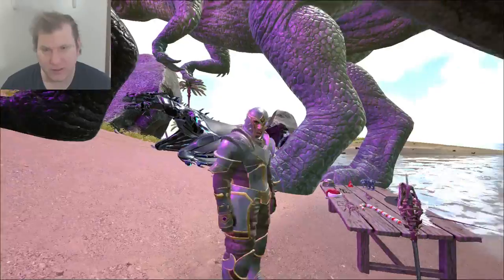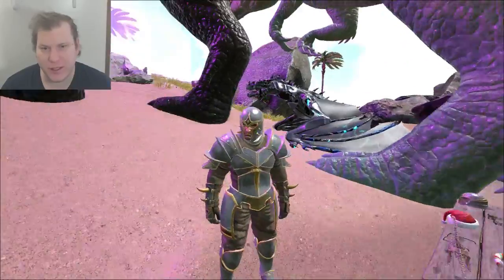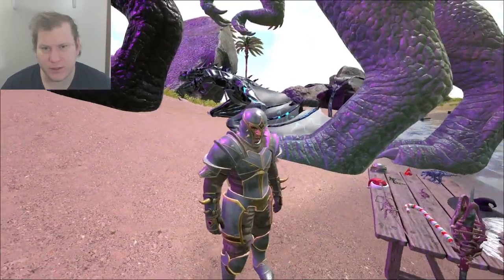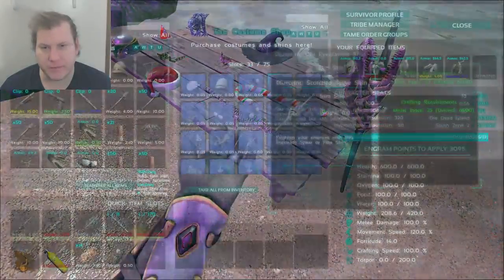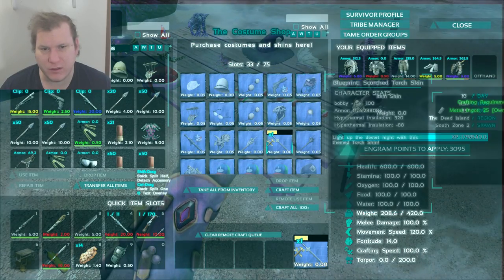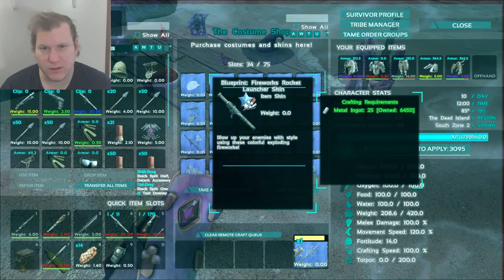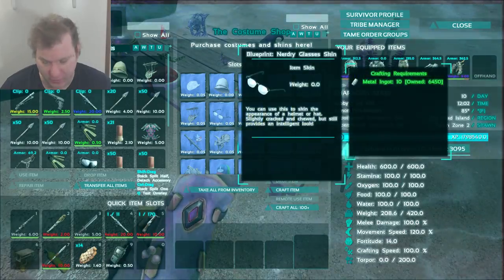Holy crap, that is the Manticore armor that we did not get a hold of, due to other issues. But it also has all the cave loots, like the sword, torch, pike, your firework launcher skins — all the extra deals, the backer skins.